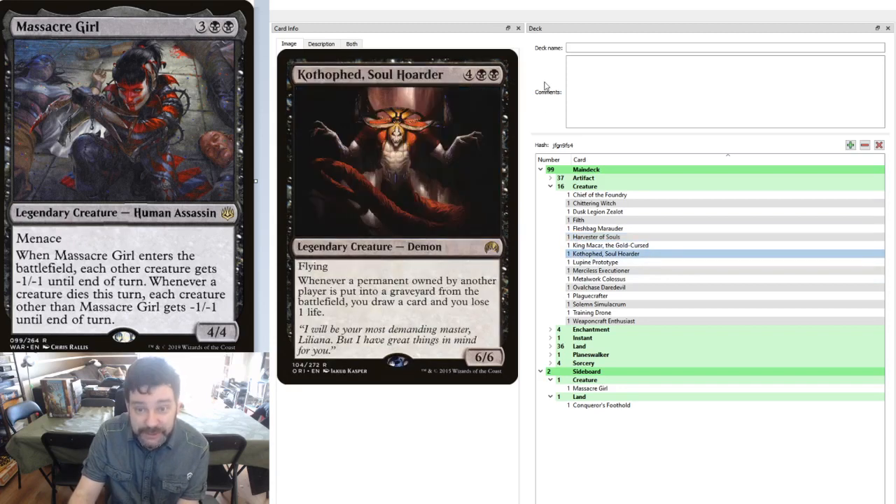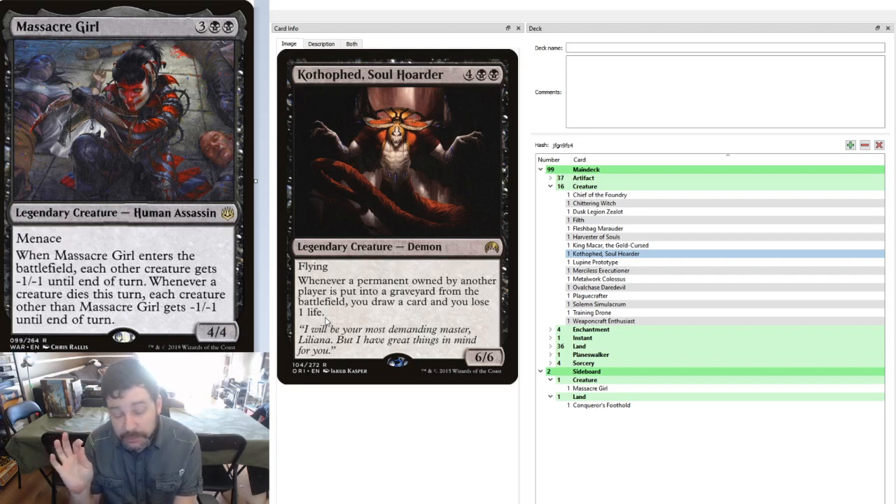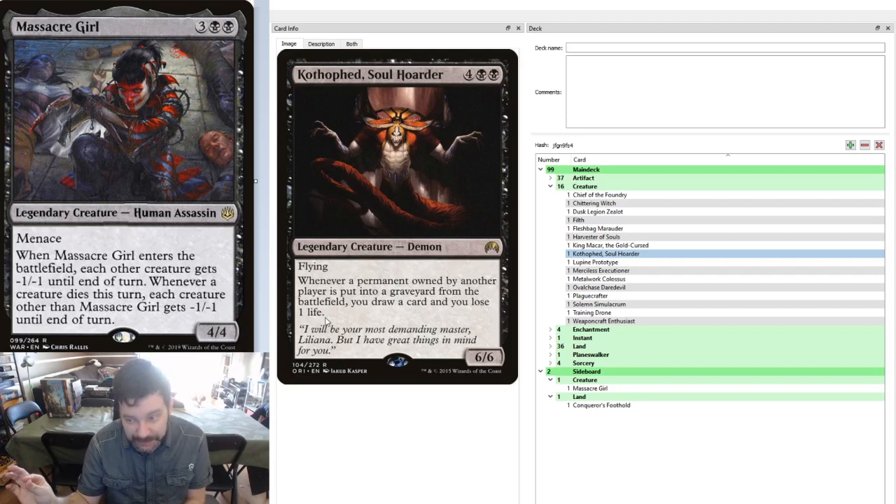A very cheap and very dangerous card that should be played as a commander more often, in my honest opinion, is Kothophed Soul Hoarder. 6 mana for a 6/6 Demon that flies. Whenever a permanent owned by another player is put into a graveyard from the battlefield, you draw a card and lose one life. If someone is playing insane amounts of Saprolings or Squirrel Craft combo, don't run this out. But in a typical game with a crowded board of 10-15 creatures, run this out and follow up with your Massacre Girl. Yes, your life total is going to take a huge hit, but you're going to have a huge hand size as a result.